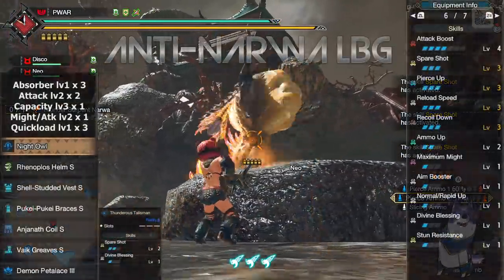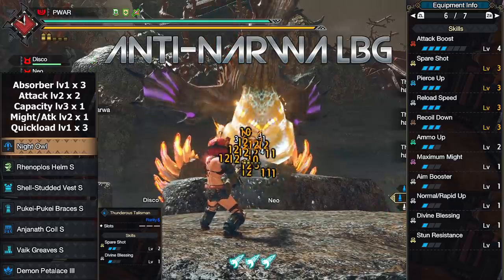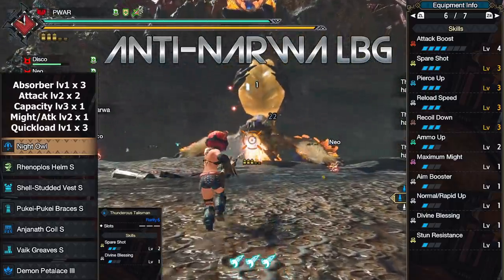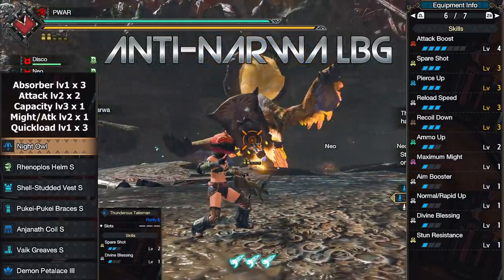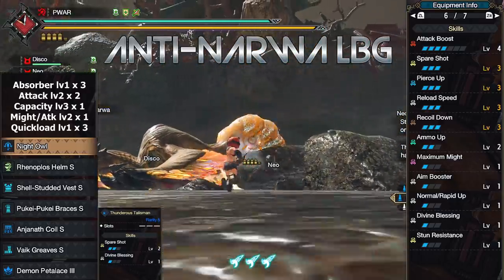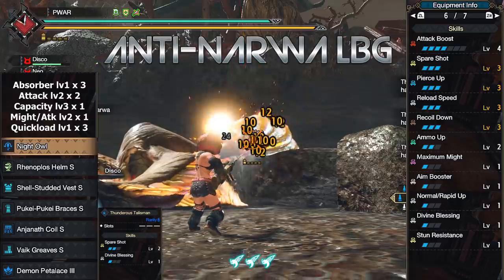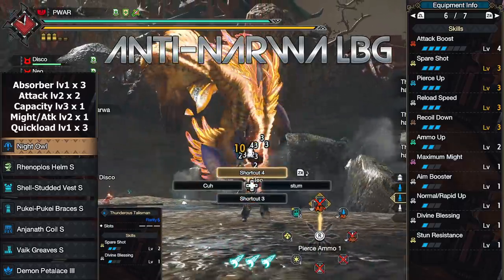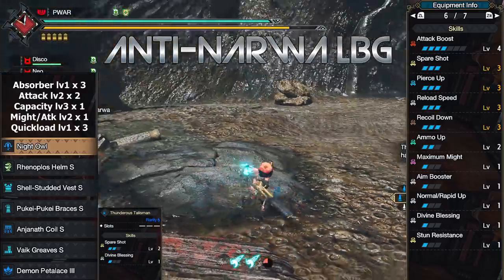Now for my build. Armor pieces on the left, stats and decos needed on the right. It looks a bit different from what other people are usually running, but I find this setup to be really good. It lacks Wex, it lacks Crit Boost, but with Ammo Up and Spare Shot I find it's an overall DPS increase over those — especially if I get lucky with Spare Shot, which has a 20% chance not to use a bullet. Ammo Up level 2 gets you 5 bullets for Piercing instead of 4, as well as 4 for Slicing, giving one more chance to proc Spare Shot and less time reloading. When Narwa falls with her big belly sticking up, sometimes I don't even need to reload for the whole duration, which I think makes the DPS overall better.